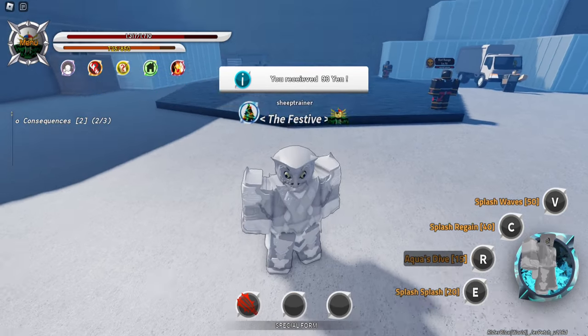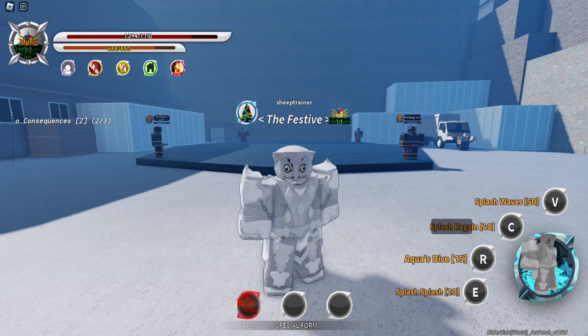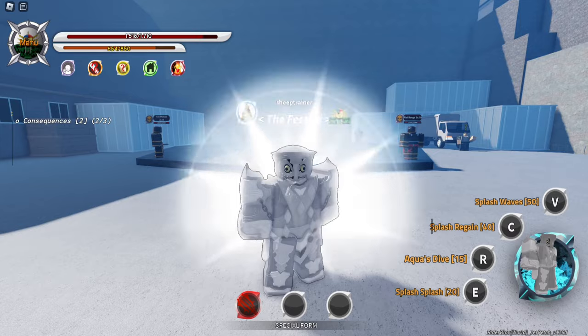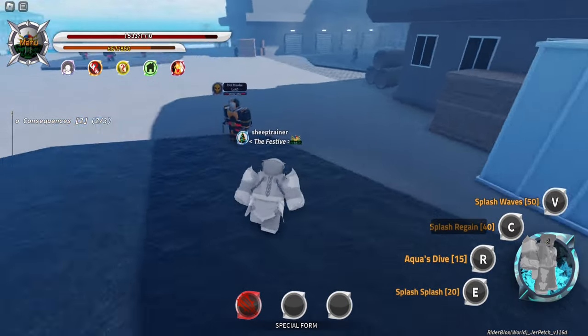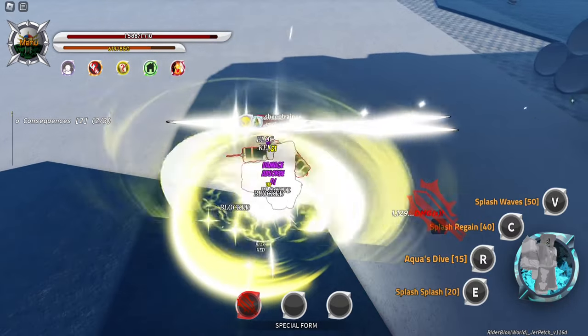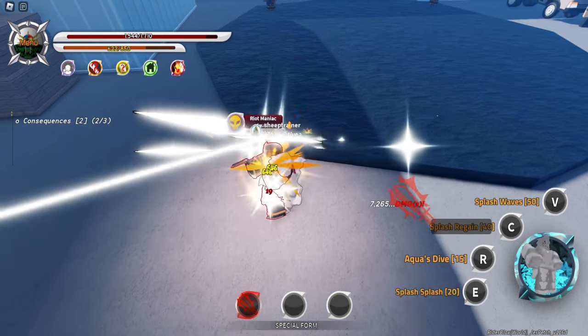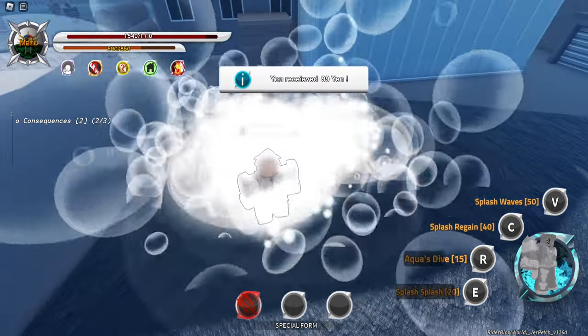Our third move, Splash Regain, will just barely heal me — it doesn't heal at all, it's very useless. It gives me shield and 90 HP. So this is a 90 HP move, but it also gives me shield, apparently. It also gives super armor — wow, that's so useful. And it's already gone. He did like two attacks and the super armor is already gone. That whole time frame.